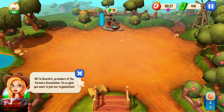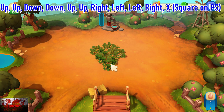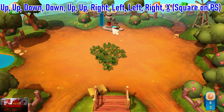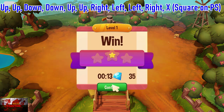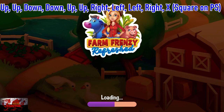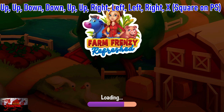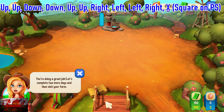You've got to complete a couple of duck eggs, put a bit of grass down. But if you put in this cheat menu right here — up, up, down, down, up, up, right, left, left, right, then X or square on PlayStation — you will bring up this debug menu. The very top option is complete level, so we'll just do that to get it out of the way nice and quickly. You should be putting in this cheat code to bring up the debug menu every single time.